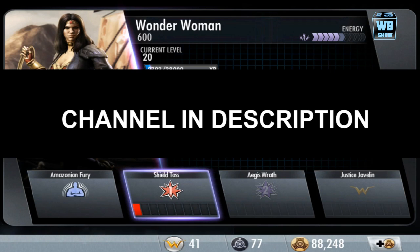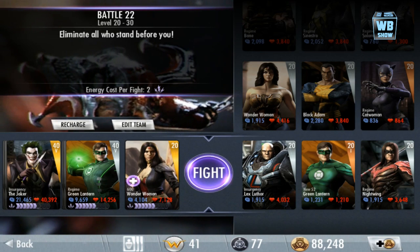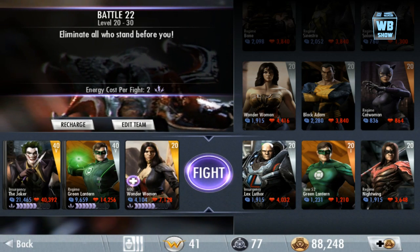If you haven't checked out my friend's channel for Injustice, you should definitely go check that out — I'm doing videos for him and we're promoting his channel as well. We're going to have all of Wonder Woman's content for the console version, including Wonder Woman 600 and all the outfits, since we're playing on the Ultimate Edition.